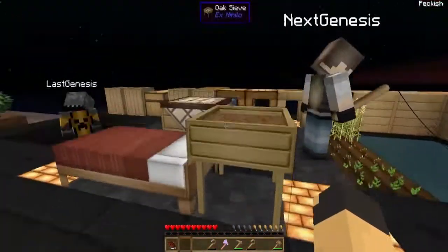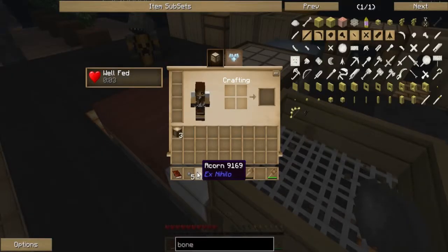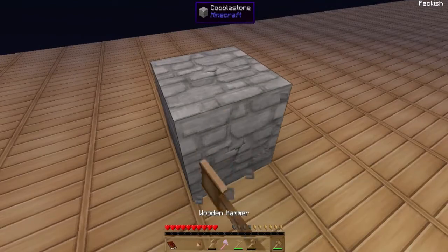I need more wood, guys. There's a bunch in the chest. I got an acorn! So if we make shears, that would be a really good way of... Okay, so I need to get some iron stuff.